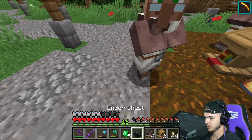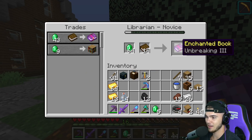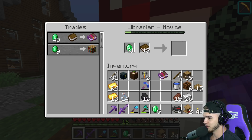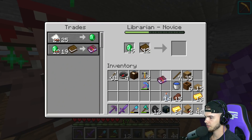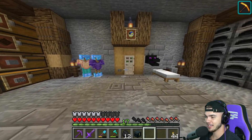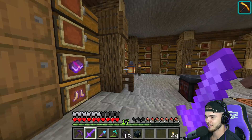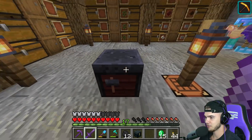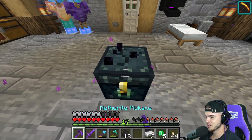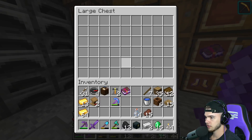I actually cannot believe this — Mending and Unbreaking 3 are probably the two hardest enchanted books to get, and we got them both. It is a lot of emeralds but it's definitely worth it. Another Mending book — thank you. I've gone mining a lot recently and found so much stuff, but the villagers said otherwise. We have no more iron at all — our entire iron stash is gone. All of our coal is completely empty too.